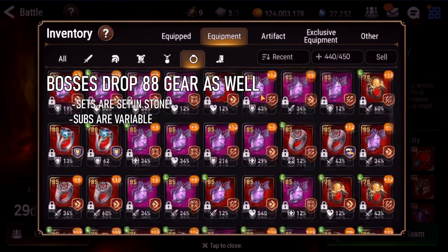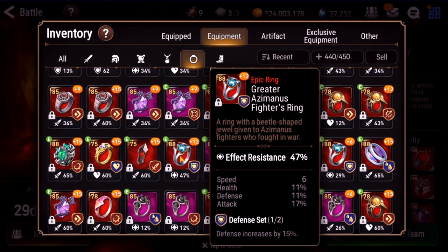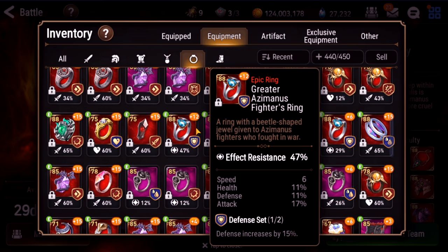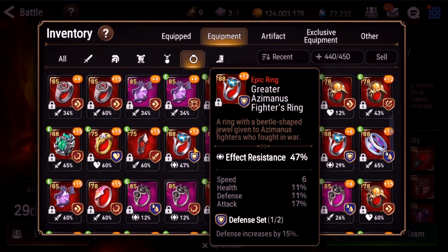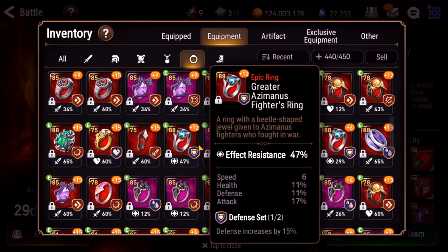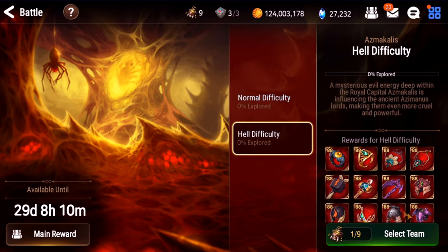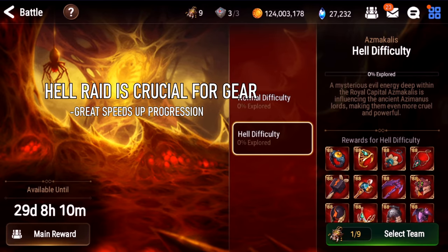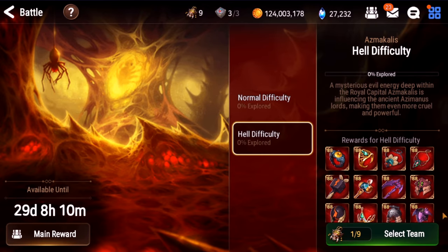The final thing a lot of people run it for is 88 defense set rings. Back then these were considered best-in-slot because they were the only 88 rings you could get. Nowadays with Reforging it's probably not as critical because a lot of people don't use defense sets. But they can have different main stats, so it's still pretty solid gear. Those are the main reasons why you want to do Hell Raid — mainly access to really powerful 88 gear, and you could still get Galaxy bookmarks, etc. It's mainly for 88 gear and speeding up your gear progression.